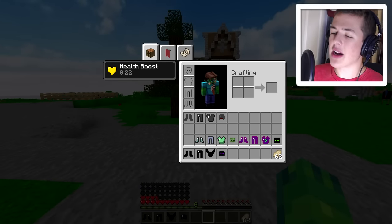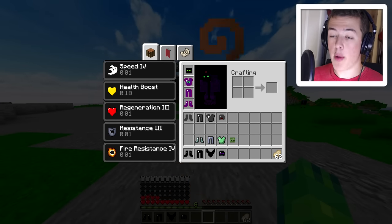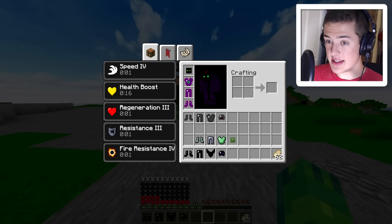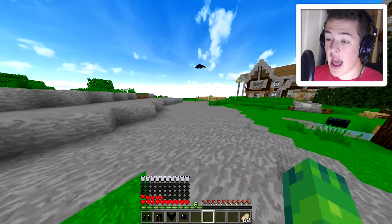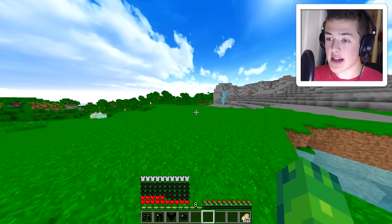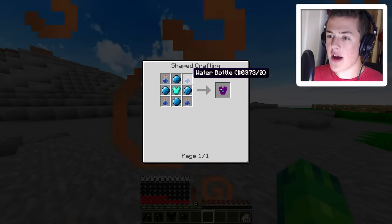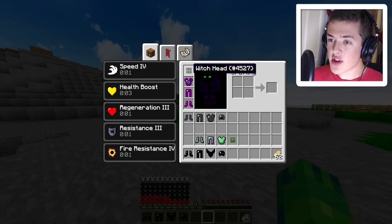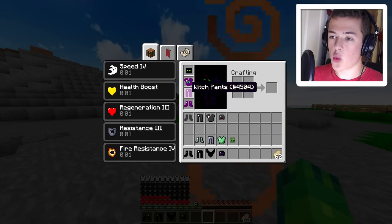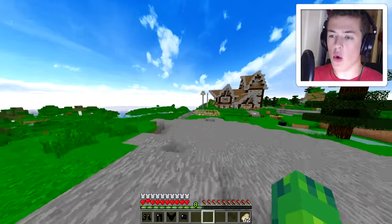Let's save the Ender Dragon for last. Let's try out the witch. I get a lot of potion effects — fire resistance, resistance, regeneration, health boost, and a bunch of speed. Witches are not this fast in vanilla Minecraft, and I get a ton of health. It's a little bit overpowered. What do I need to craft it? Literally just water bottles. That's all I need to craft any of this — just water bottles — and I can run around with super crazy health.